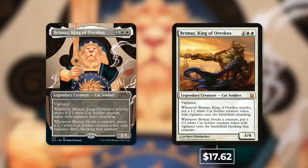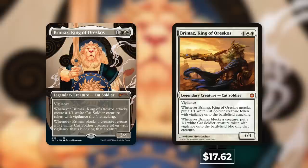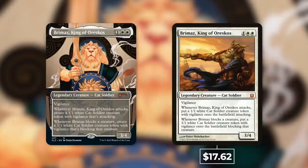Another commander that doesn't really see much play as a commander is Bramas, King of Orescos — around 100 decks on EDH Rec. Still, this is the value card out of this Secret Lair at $17.62. To my knowledge this one hasn't seen a reprint, and it does make up quite a bit for the under-valued cards like Arcanus in the Secret Lair drop.